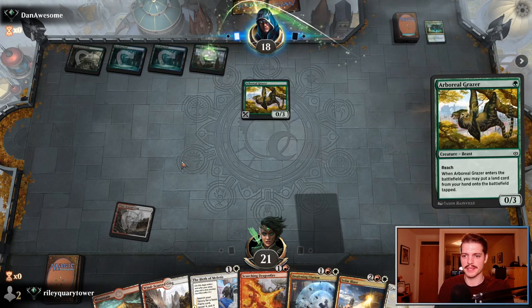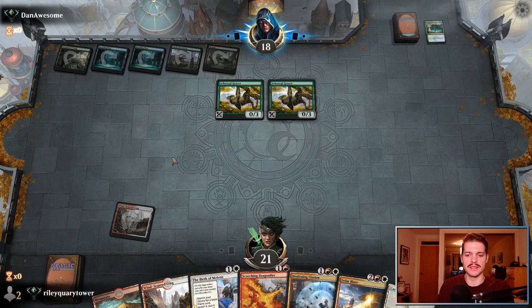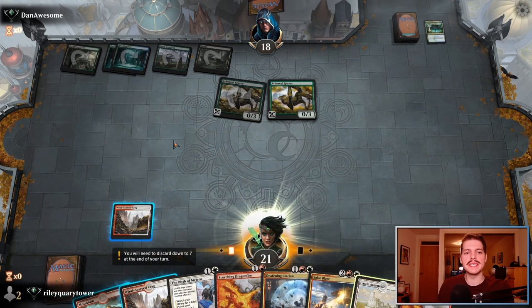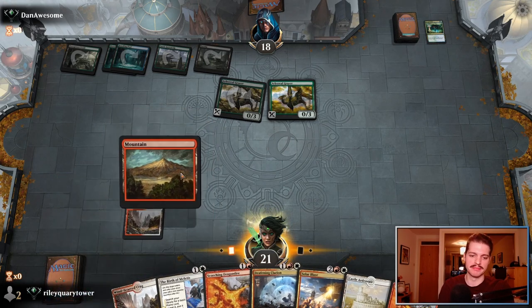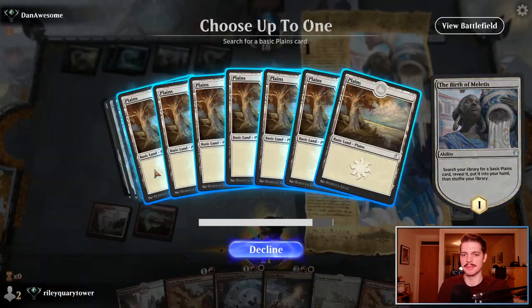Another Arboreal Grazer. The Deafening Clarion is not really the two-for-one you're hoping to get. It's turn two and our opponent has seven permanents on the battlefield — five fetch lands. Totally fine. Not a problem at all. Whoever looks at that and goes 'that's problematic' — absolutely not. Not a worry.